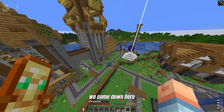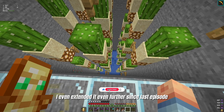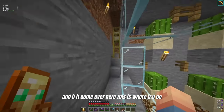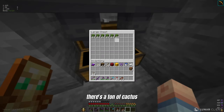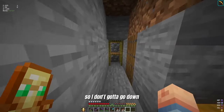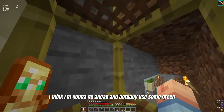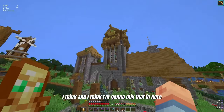Now if we come down here, I even extended it even further since last episode — I think I extended it like three layers. So now it's working quite well. And over here, this is where it'll be. I haven't been on much since I built it; there's a ton of cactus. I was going to go all up here and place it here, and there's a little AFK hole that I built.